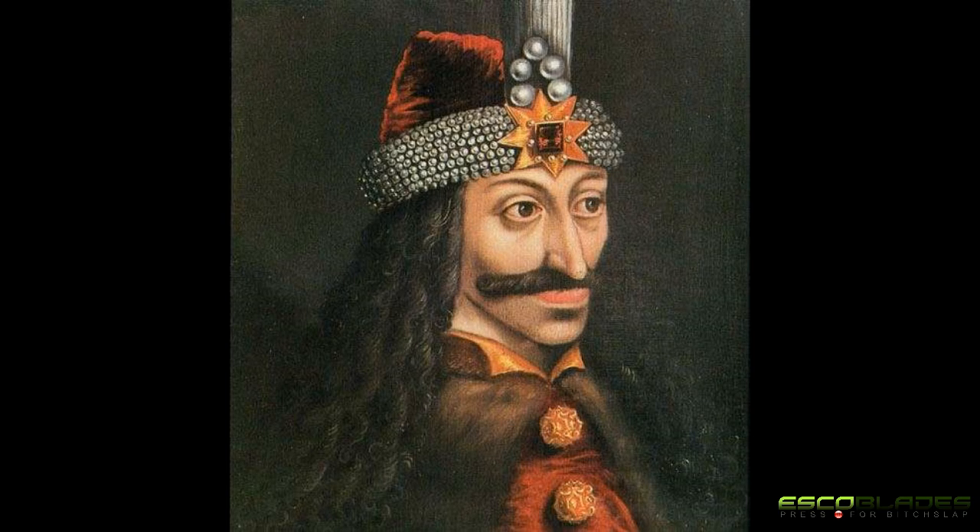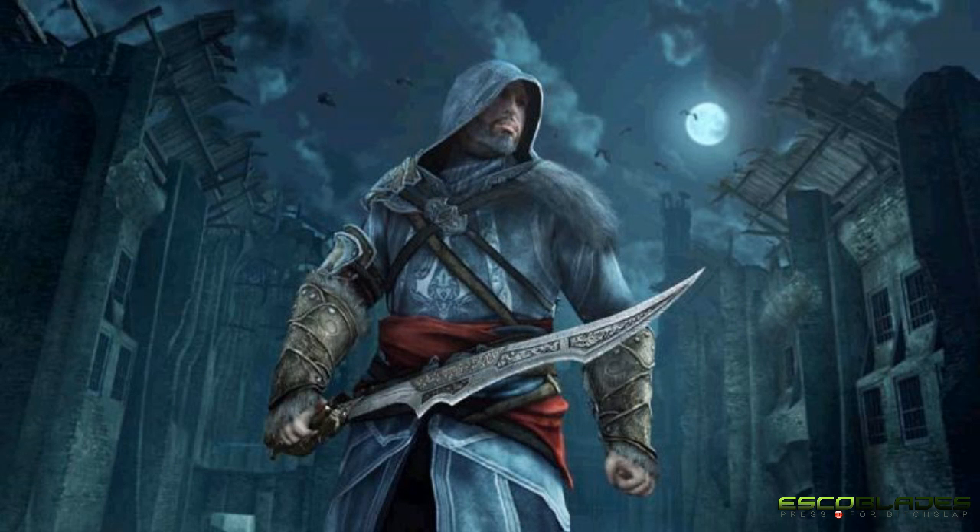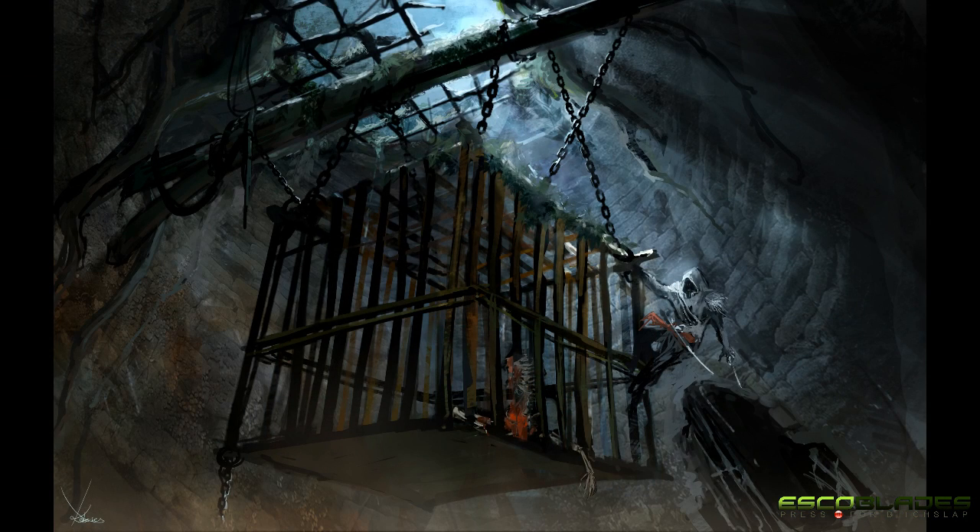Vlad the Impaler, more commonly known in popular culture as Dracula, wielded a powerful personal combat sword which was depicted in Assassin's Creed Revelations. Capable of dispatching any foe, the sword was found in a hanging cell which was located within the infamous leader's prison. It was obtained after completing the memory, the Impaler's Tomb.